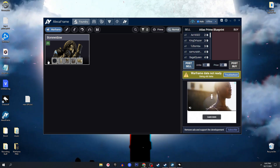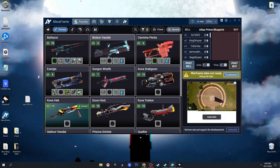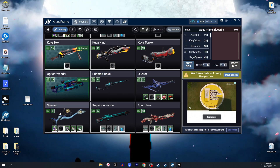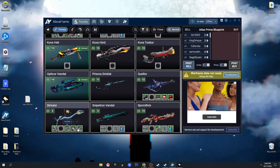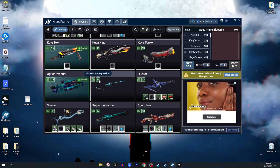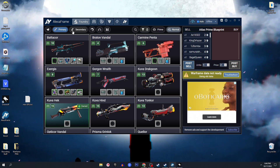Going to weapons — this is easy access to find out which weapons have not been leveled up. For example I have a lot of weapons like the Similor: I only need the blueprint itself. I have every single resource I possibly need but I have not gotten the blueprint. In this little box you can see the minimum and max rank for that weapon. The same goes for other weapon categories, companions, and arch-guns as well.